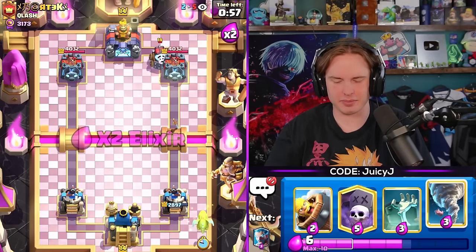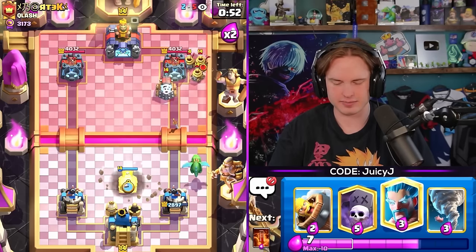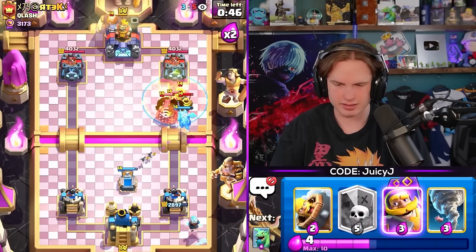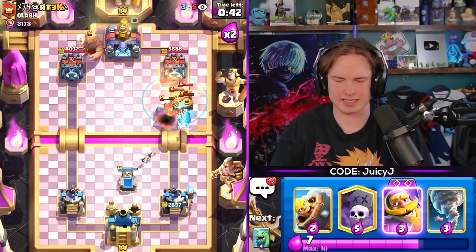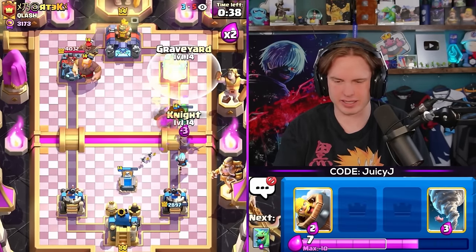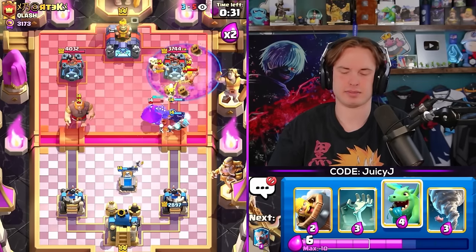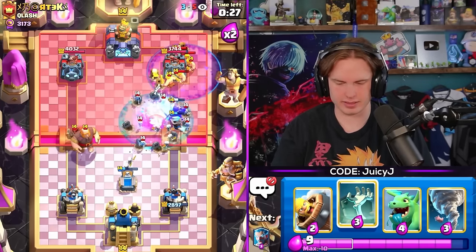Speaking of random - bro's got Sparky! Giant Graveyard Sparky - this is a true menace to the Supercell universe. I don't even know what I'm saying. Poison here - he decides a Giant on that side, that's weird. No way this is a good play, I'm going in. Bro's got Barbs too. I don't even know bro, this is not ideal.